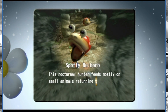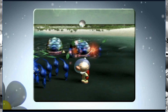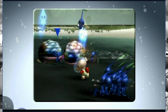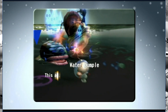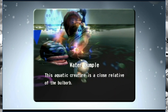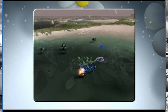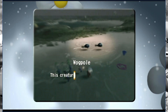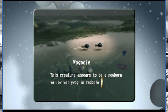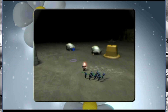And look everybody, it's our good friend the Water Dumple! This aquatic creature is a close relative to the Bulborb — you'd never know just by looking at it. And we got these guys swimming around — we've seen them a couple of times. The Wogpole — this creature appears to be a newborn yellow Wollywog in tadpole form. Never bothered fighting them, though.